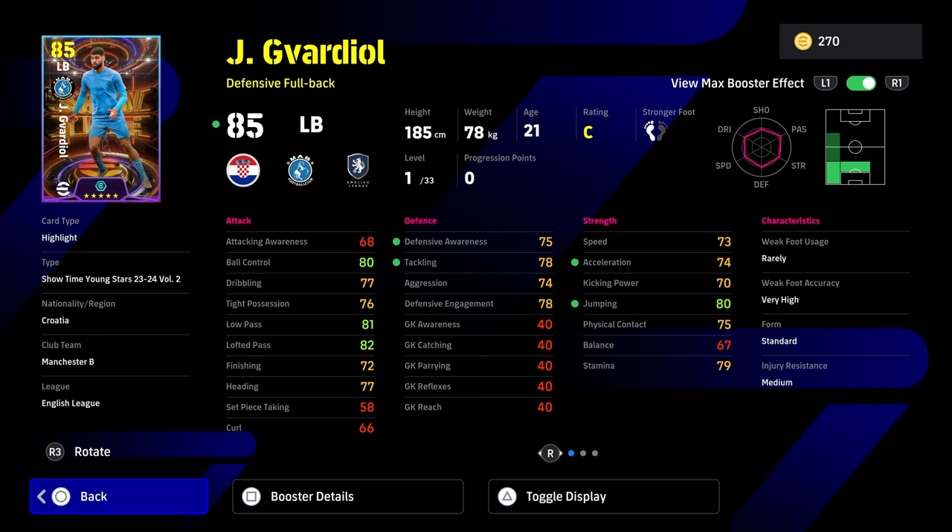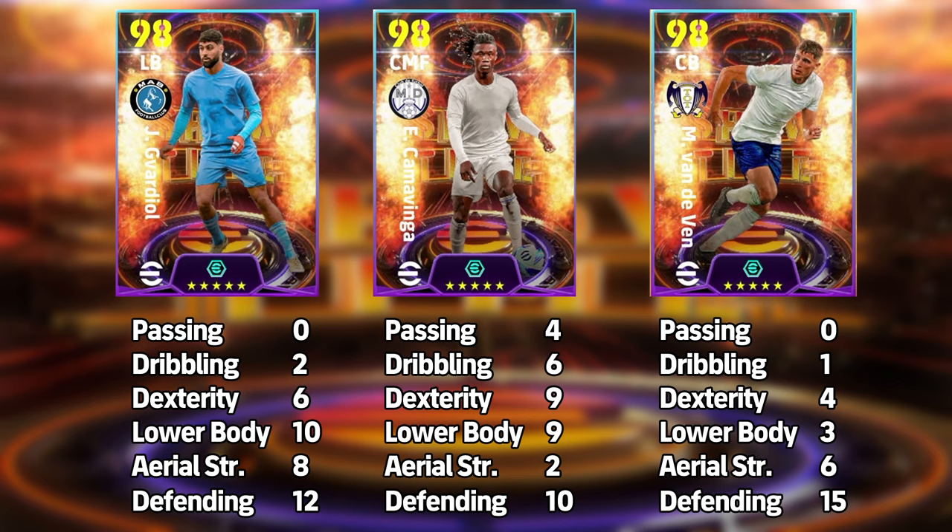The Fortress boost isn't visual — it's a behind-the-scenes mechanic, so his aggression won't visibly go from 74 to 78, but it does activate in the second half. For builds with Gavardiel, it's all about getting his defense, tackling, and aggression up while still maintaining speed and acceleration. Don't make the mistake of turning him into a Roberto Carlos type and pumping everything into speed. Ten into lower body and 12 into defending gives you an absolute machine that can go up and down the left flank or play CB.